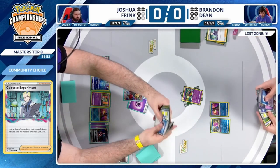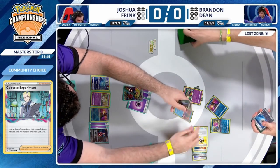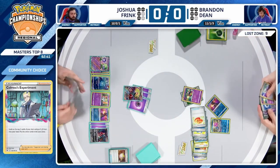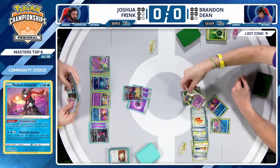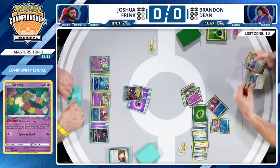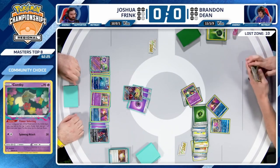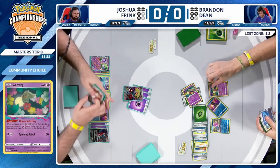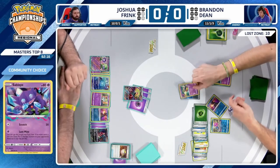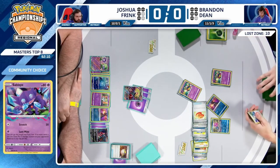That's going to be nine in the Lost Zone — getting close. It's nine, going to be ten with Flower Selecting. Concealed Cards — discard that extra energy in hand — finds a Mirage Gate. Flower Selecting finds another Colress's Experiment — has to get rid of a Grass. Jet Energy onto Comfey, promotes into the active, looking for some help. Buddy-Buddy Poffin doesn't do it — Mirage Gate was more important there.